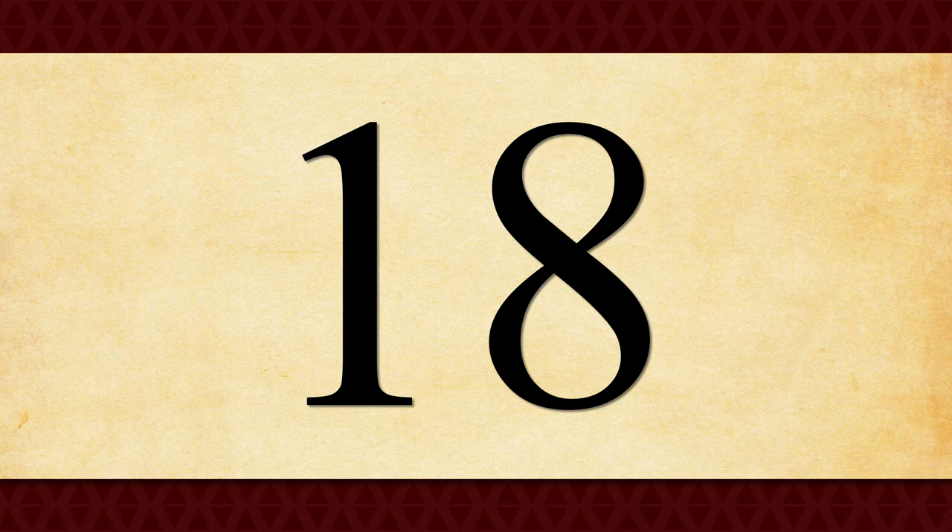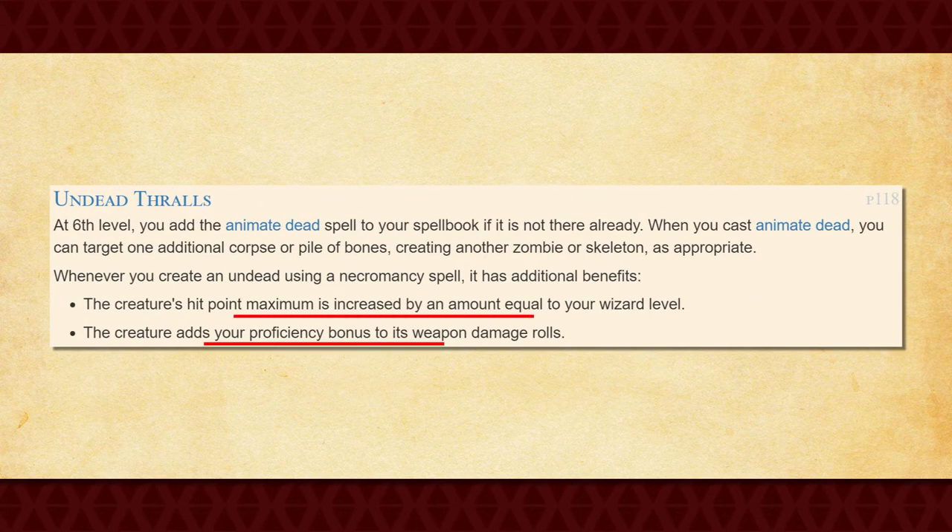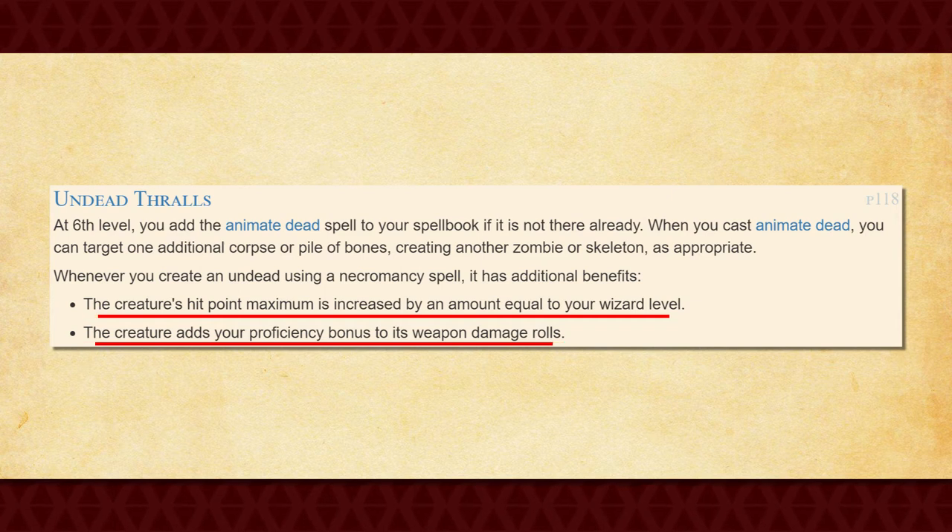With that in mind, that means you can already control up to 12 undead at this point, with the absolute maximum that you can control being up to 18. Being able to control this many minions at once at this level is kind of insane. Not only that, but remember that all of these undead have increased hit points and damage as well, making them a fairly decent force to be reckoned with.